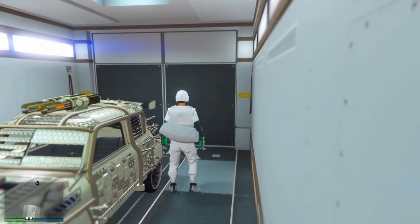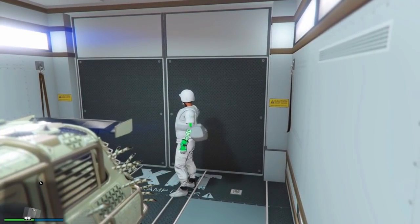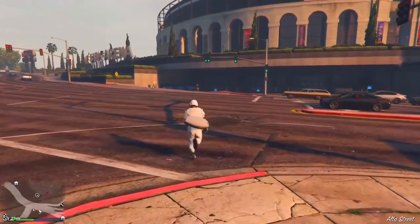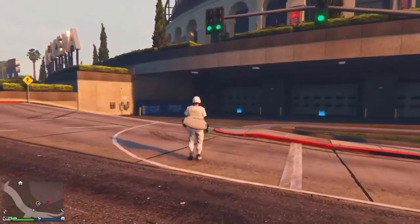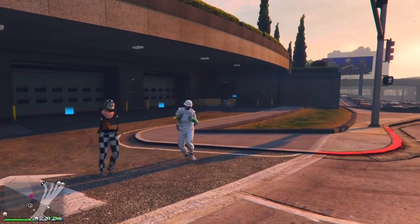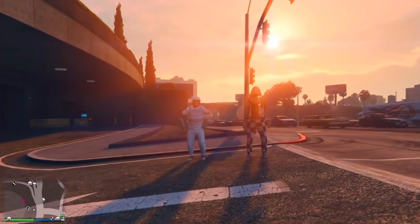Une fois que c'est fait, vous pouvez enchaîner massivement les duplications. Prenez l'Imani Tech dans votre centre d'opération mobile, sortez, dites à votre ami de remonter dans le véhicule — il est toujours buggé — et refaites l'étape depuis le moment où votre ami doit rester à l'intérieur. Bloquez l'Imani Tech avec les portières et enchaînez : une duplication par minute si vous êtes efficace. Voilà, c'est la fin de la vidéo — n'hésitez pas à liker et à vous abonner. À la prochaine, c'est Xerox, allez peace !